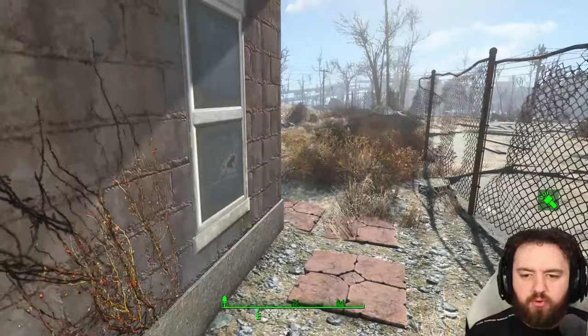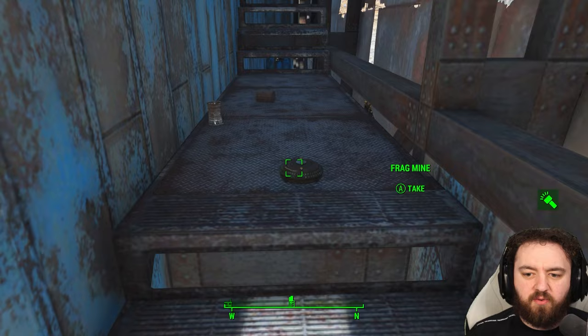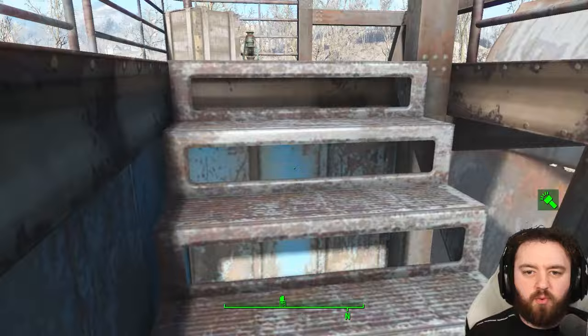Let's head on up to the roof and get ourselves the key. There's also a cooking station up here. There is a booby trap — a frag mine — located there, so it's very important you catch that early on. You don't want it to annihilate you and have to do the exploring of this place all over again.